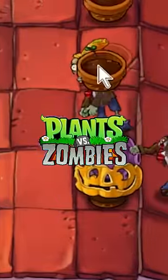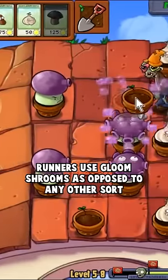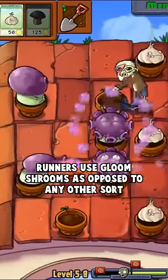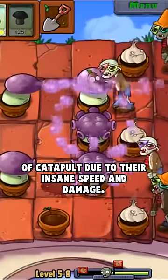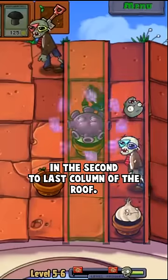Here's how moving a plant a single column changed all of Plants vs. Zombies speedrunning. In the final roof levels, runners use gloom shrooms as opposed to any other catapult due to their insane speed and damage. And to save time, runners would place the gloom shroom in the second to last column of the roof.